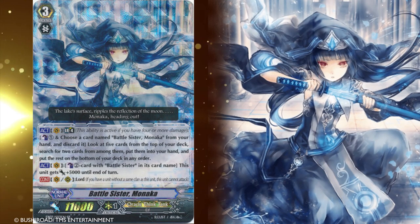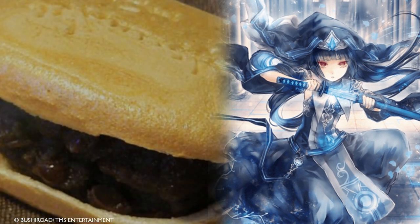By far one of my favorite Battle Sisters in terms of art. Monaca is a Japanese dessert made from azuki bean paste sandwiched between two crisp wafers made from mochi or plain bread. To this day, I regret going to Japan and not having the opportunity to eat this. Next time, definitely.